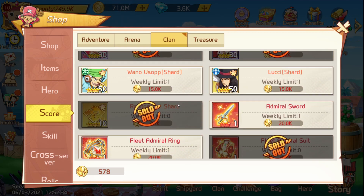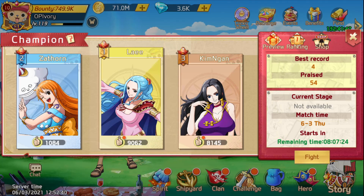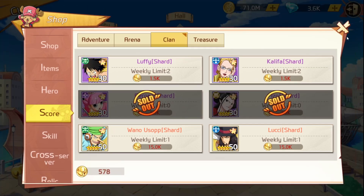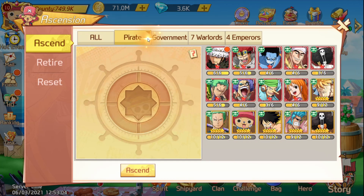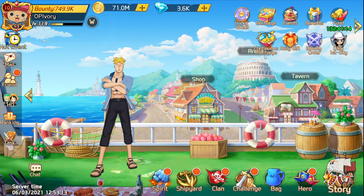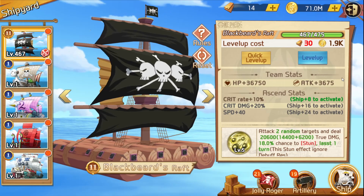If you can get into a good clan you'll get too many points to know what to spend on. If you can't get into a good clan, focus on your scale levels. Once it starts becoming too expensive, save up to 20k and then start buying shards. That way you can build up and get those free five-star foods, slowly stacking your food while you wait to get enough belly to level up your skills.